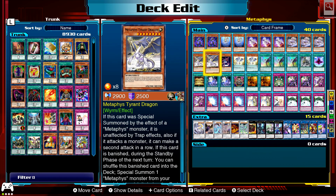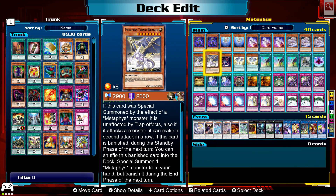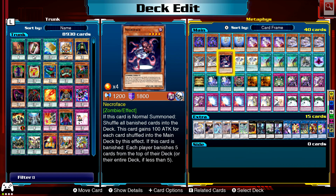Tyrant Dragon: when special summoned, it's unaffected by traps, and if it destroys a monster it can make a second attack in a row. When banished during the end phase, shuffle it into the deck and special summon a Metaphors monster from your hand, but banish it during the end phase of the next turn. So yeah, they just keep revolving around being banished, going back into the deck, special summoning, and adding cards.